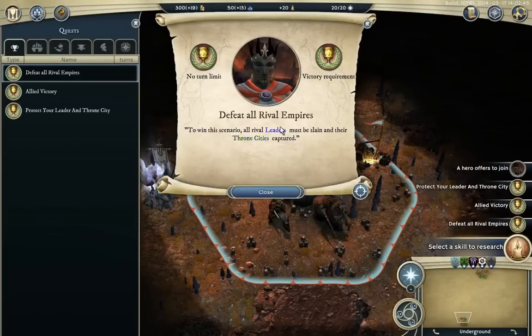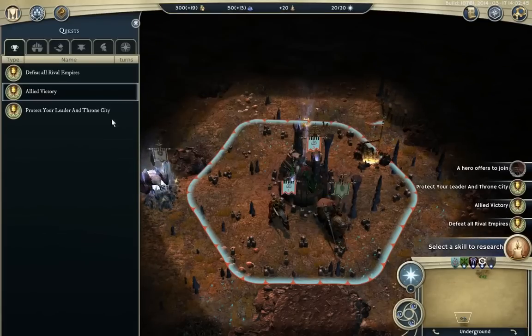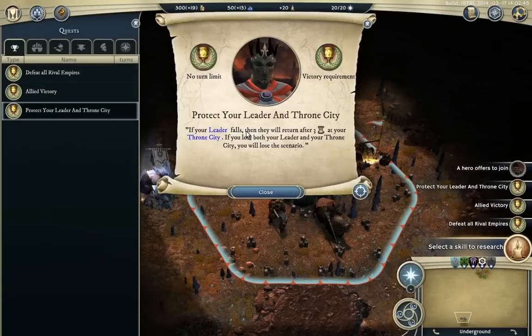Any random map will have this because you don't have any built-in quests — no research the ultimate spell to win the game. Play an allied game, so we can win with our allies still allied to us, but we have to defeat them to win. And the lose condition: if we die, we come back in three turns, but if we die and lose our throne city, then we lose the scenario.